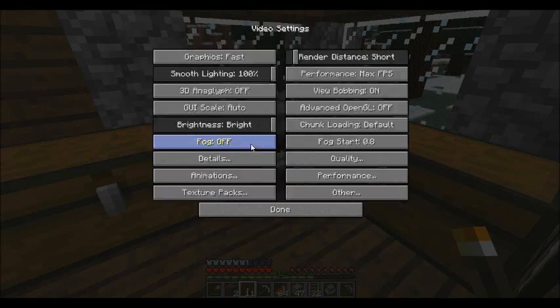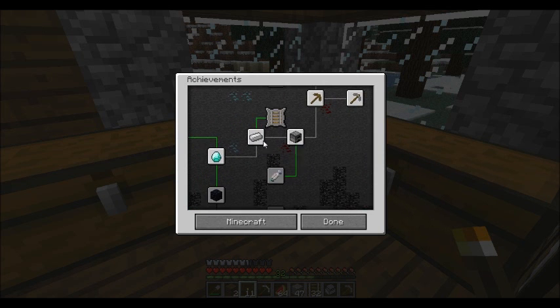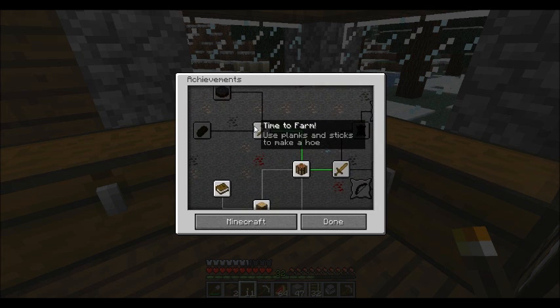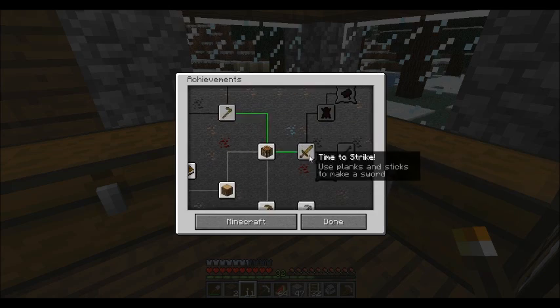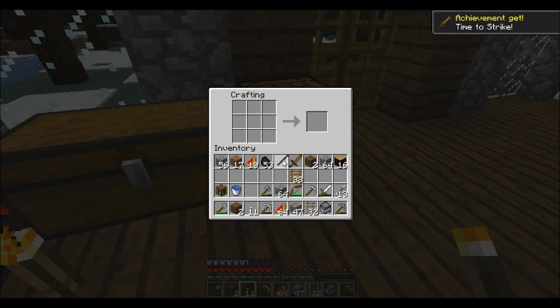Which brings me to the first thing I want to do today: the achievements. I wanted to make sure I'm getting them in time. I've basically got all of this, but the stuff I've kind of skipped is making a wooden hoe and a wooden sword. So I'm going to make those and get the achievements. Achievement get — time to strike! And then we need a hoe. Time to farm.